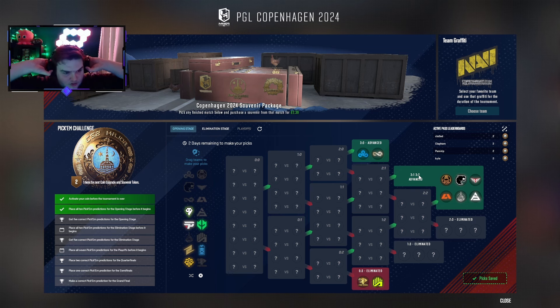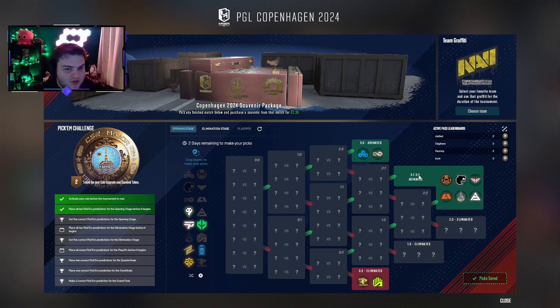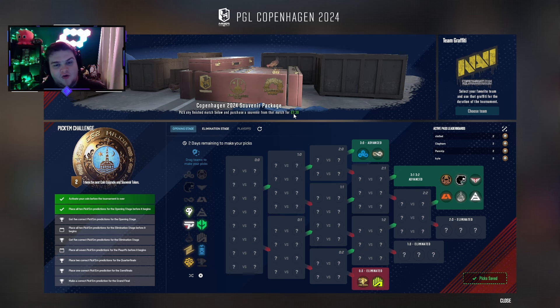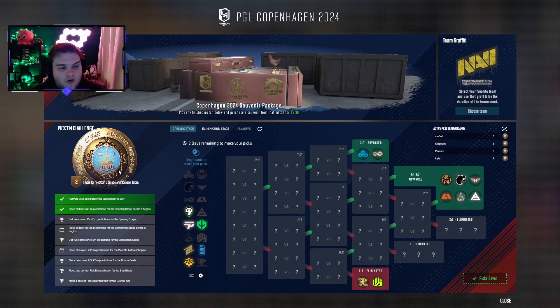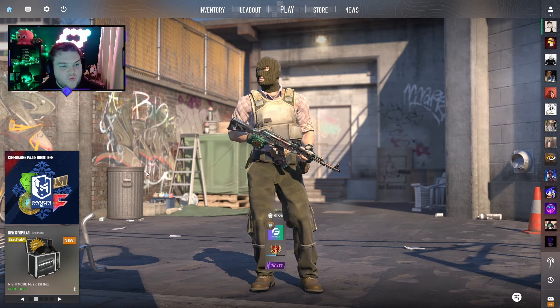If you're wondering why you want to do the pickems: basically the more you progress and the further you get, the more souvenir packages you get, which can be bought normally for $2.39. So whether you want to open them yourself or sell them to try and profit, whilst also getting a bronze, silver, gold, or diamond coin — that's basically what we're doing.